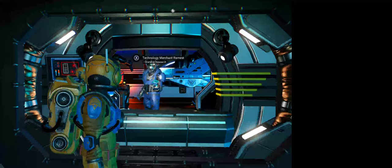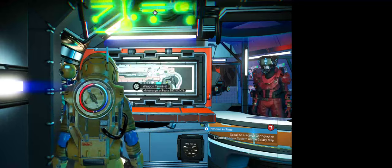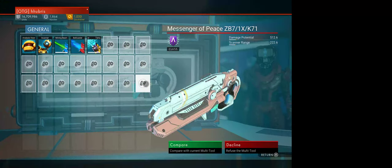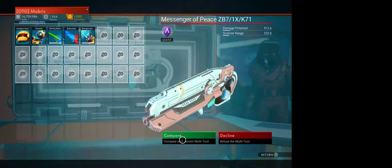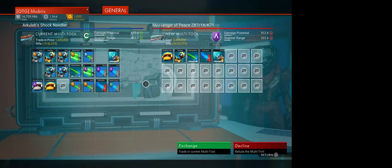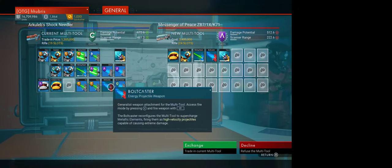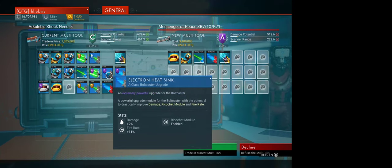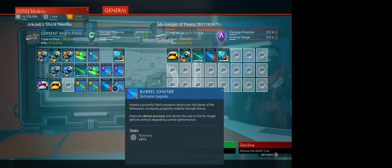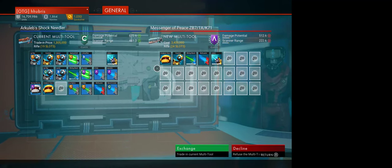This guy sells upgrades for starships — basically the ships you fly around. I could get an upgrade — what class are you? Class A. Potential damage 512 — that's actually worse than my current potential damage and that's a class C. But that's because I have a bunch of upgrades installed. For my barrel ionizer I've got two class A's. For my bolt caster I have two A's and a C, and this one has a bolt caster with no attachments — I'm just curious if you can move these.